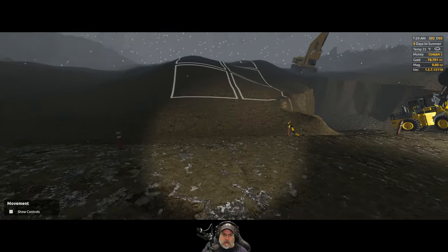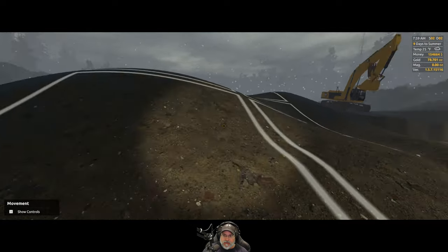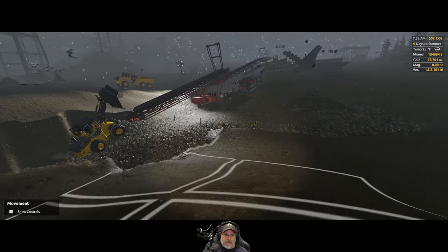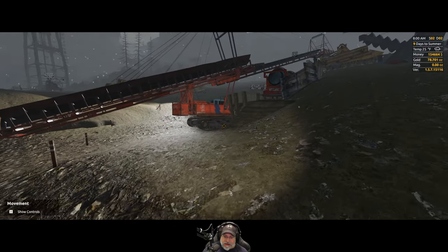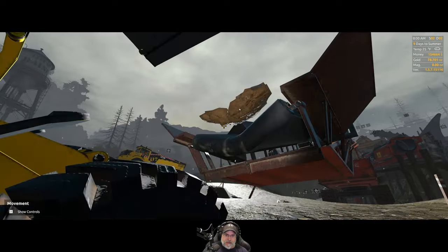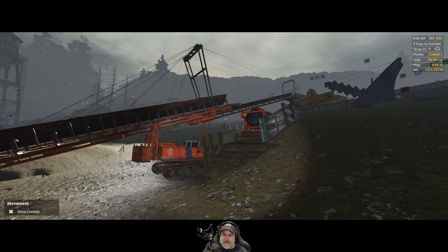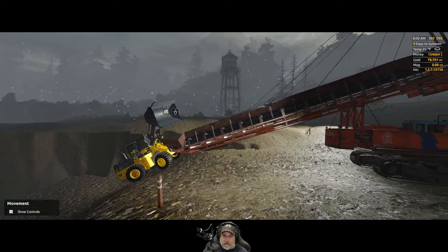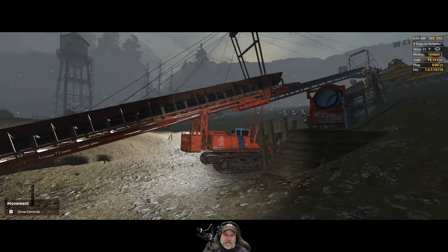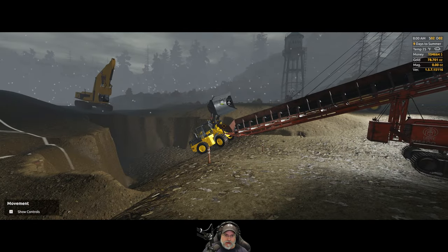Welcome back everybody to Gold Rush. In this episode we're going to change our plan a little bit from what I started with. You guys told me in the comments that the Frankenstein is a container that you can actually fill all the way up, which wasn't obvious to me in the last video. You can keep dumping dirt in until it completely fills up, so you treat it like another hopper or container.